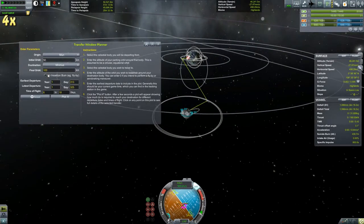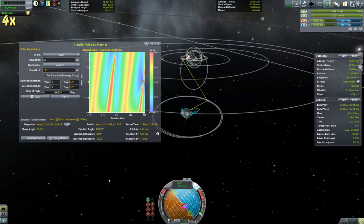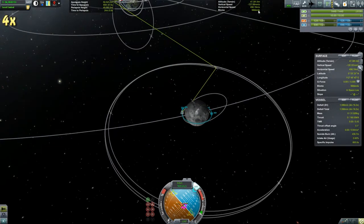So a little bit of adjustment there, and then it is a bit of a wait until we get the transfer window. Using the transfer window planner this time — better than we did previously — we're actually getting into a 50 kilometer orbit instead of like a two-million-meter one. We have to wait about 11 days before our transfer window, but it's only around 200 to 300 Delta V.